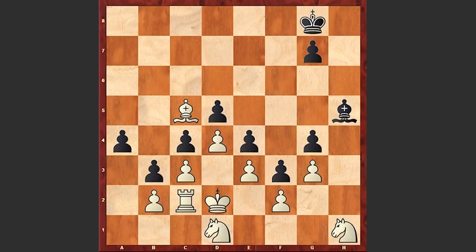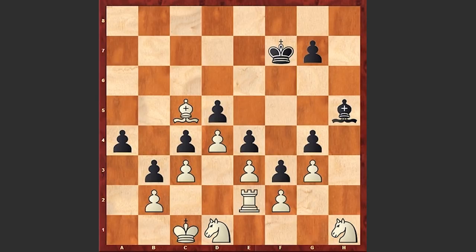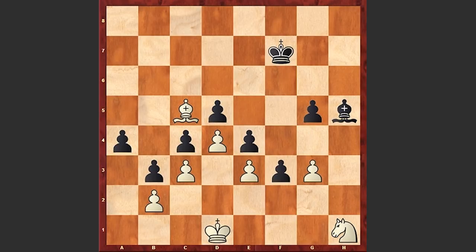The idea of capturing on h5 is that after Kc1, Kf7, you no longer have the Re2 move, because black can already capture on e2. If Kd2, then exd1, Qxd1. Pay attention — you have already sacrificed your pawn on h4, and black has the g5 move. If f3, then gxf3, Nf2, and g4, closing up the position — this is a draw. There is no way to win with the white pieces via that line.